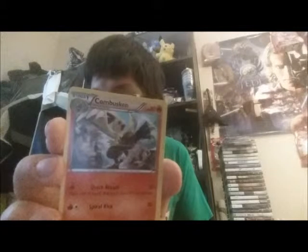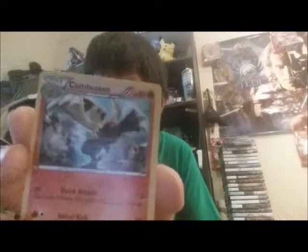Next is Combusken — ooh, from Ruby and Sapphire. It's the second stage of Torchic, which is one of the fire-type starters you can get from Ruby and Sapphire when you start the game. Now I need Torchic and the third stage. Combusken — 80 hit points, pretty good, fire type.